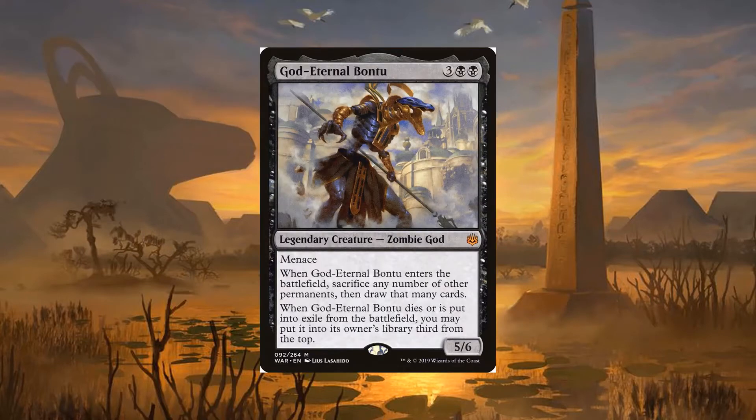God Eternal Bantu is a 5-mana 5/6 with Menace. When she enters the battlefield, you may sacrifice any number of other permanents you control, and then draw that many cards. This ability is extremely powerful alongside cheap token generators and recursive creatures, instantly refilling my hand on a wide enough board.